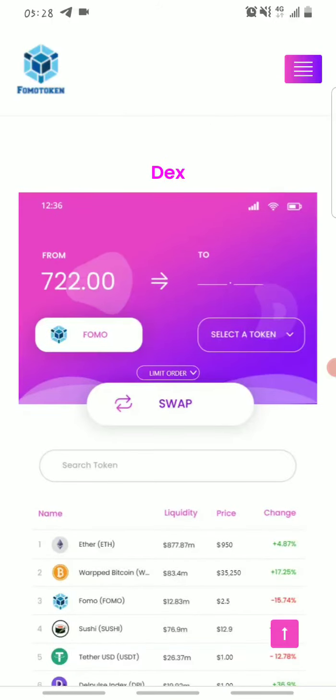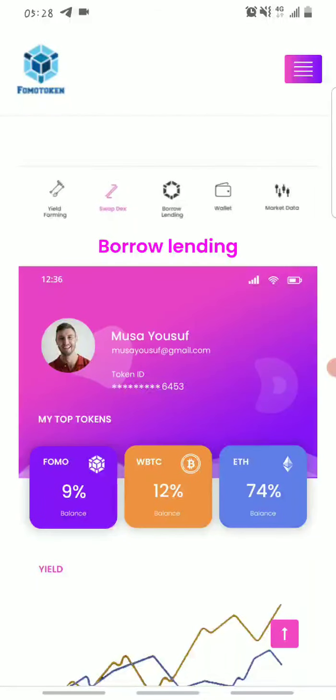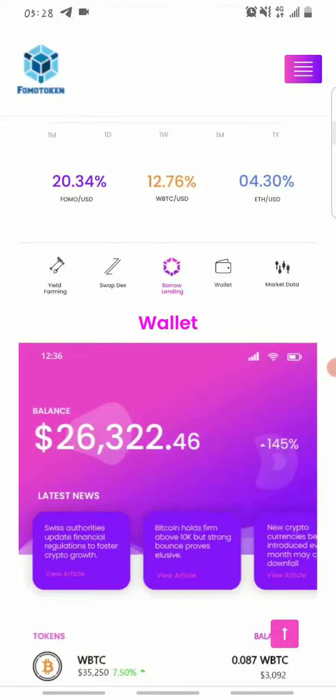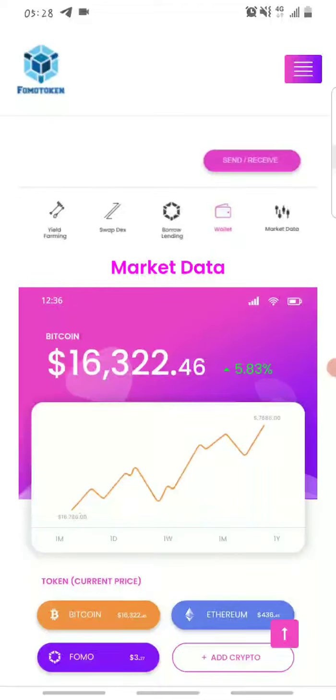It supports limit orders and so on. This is how the DEX swap will look like — that's the decentralized exchange. It also supports borrowing and lending. If you want to borrow tokens, this is how the wallet will look like. FOMO Token will have a great interface.